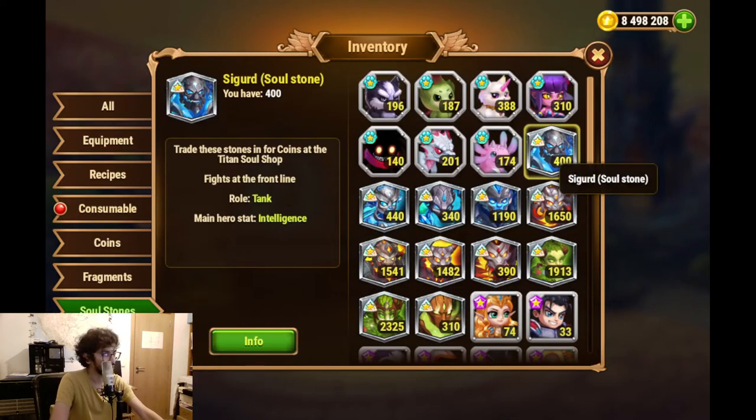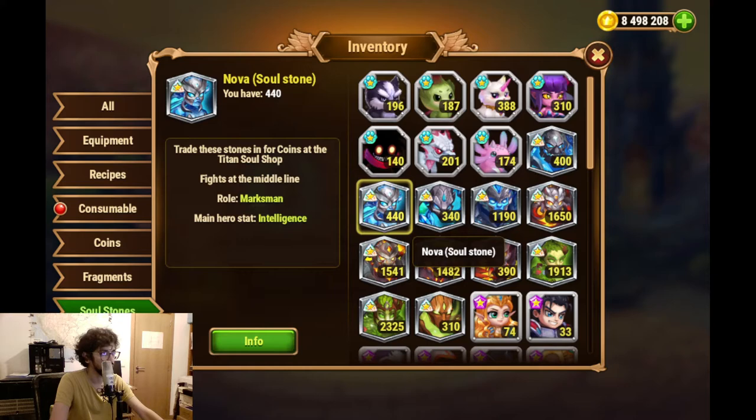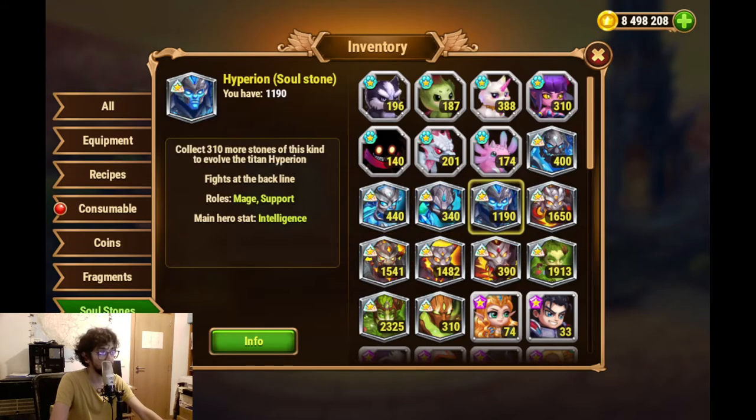So for soul stones - I know I didn't have any soul stones for the regular Titans. I collected 400 Sigurds, 450 Novas, 340 Marys. And then I had, I believe, 860 titan souls for Hyperion. But I might be confusing with the Facebook account because I didn't really take note of what I have on each.